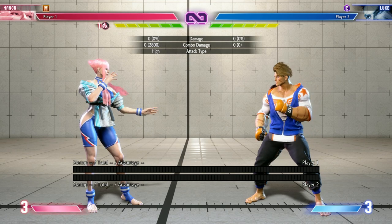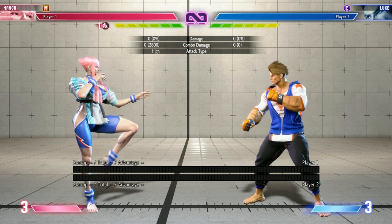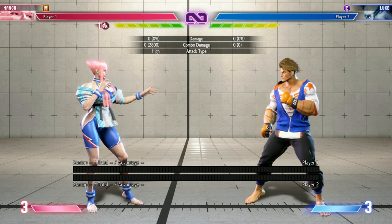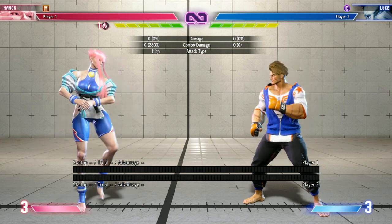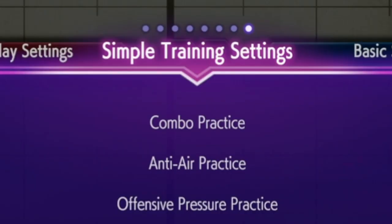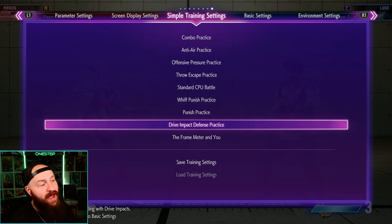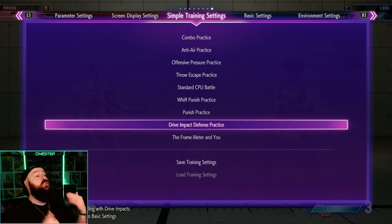There are a ton more settings you can go into for training. These are the basic ones I would use to better understand your character — is a move overhead? Is it low? What's the damage, the frame data, the cancel window? These will teach you the fundamentals of your character and the game, and help you get better through understanding. Knowledge is power. Another great thing to practice is the simple training presets — punish practice and drive impact defense practice.